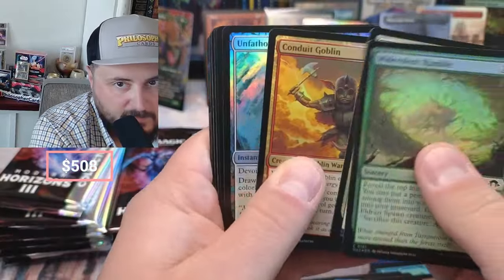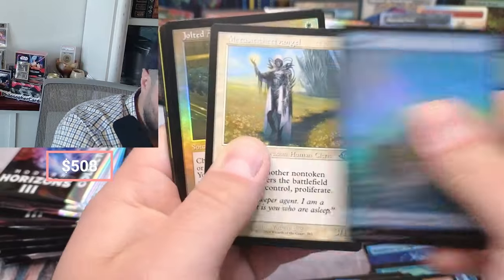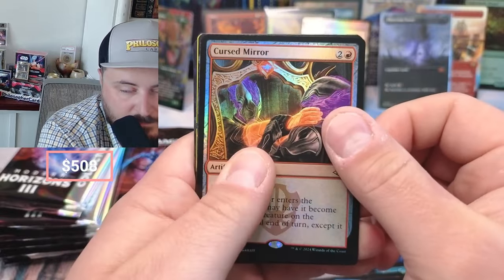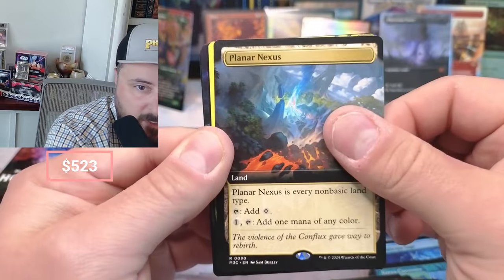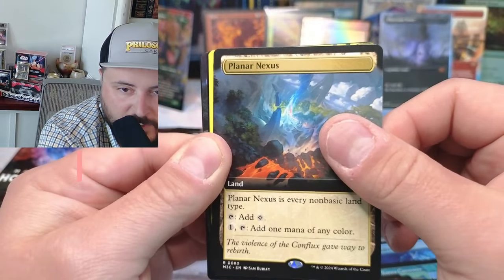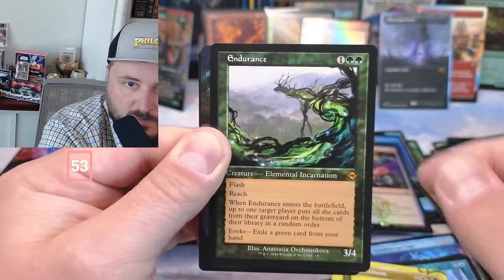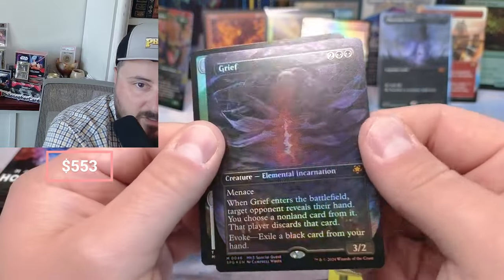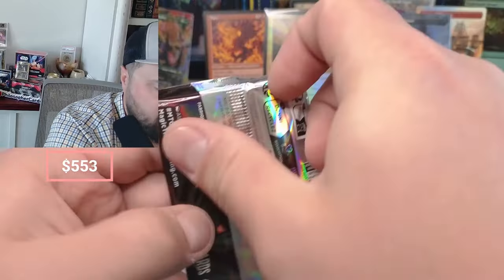Conduit of the Fathom, Willump, Cephalid. Jolted Away, Curse Mirror — Curse Mirror coming right out of Doctor Who. Planar Nexus — is every non-basic land type. Necro Bloom. Endurance, okay — Endurance. Reef, reef, reef — what's that at $28?